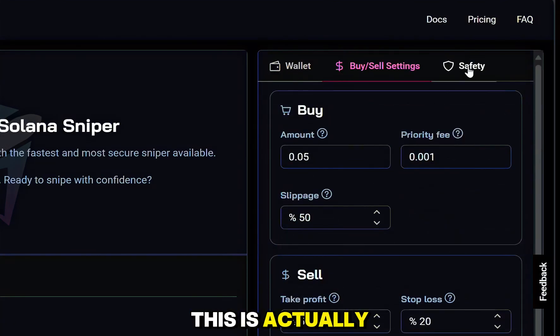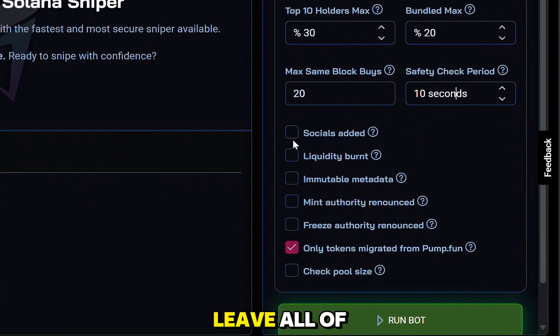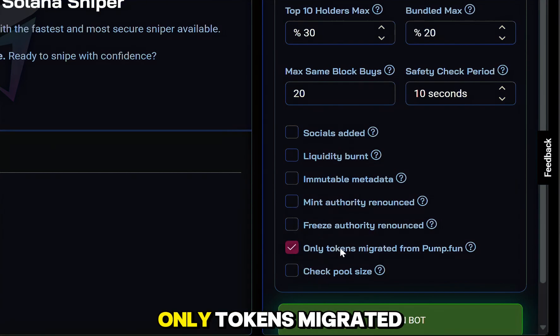Before hitting run, check out the safety features — this is super important. For the top 10 holders, mine is at 25, I'll bump it up to 30. Bundled max is the maximum bundled percentage we can tolerate — bundled means devs bought at the exact same time as the token launched. It's not an immediate red flag but the percentage matters, so I'll set bundled max to 20. Max same block buys is the maximum number of buys in the same block at launch — many same block buys might indicate insider trading, so I'll put mine at 20. Safety check period I'll leave at 10 seconds. I'll leave all checkboxes empty except for 'only tokens migrated from pump.fun,' as it covers the majority of the filters I left unchecked.